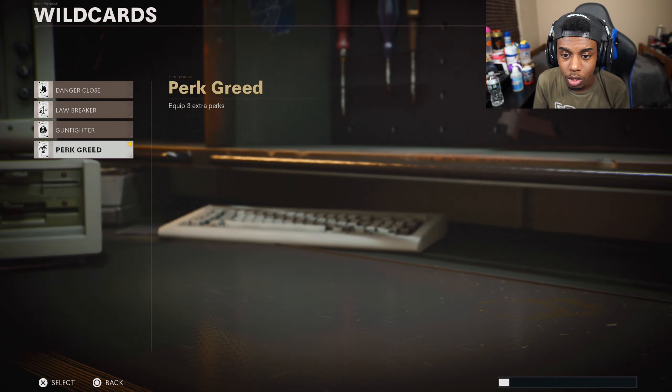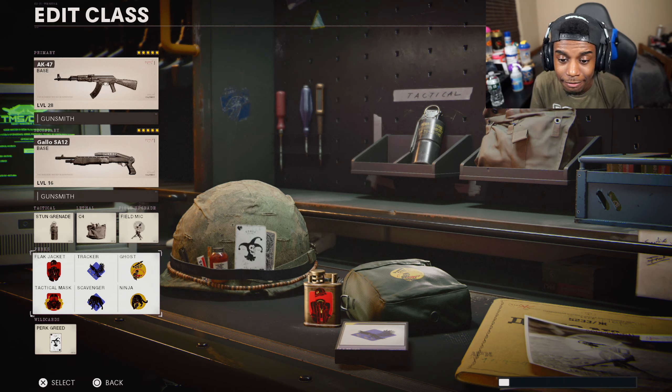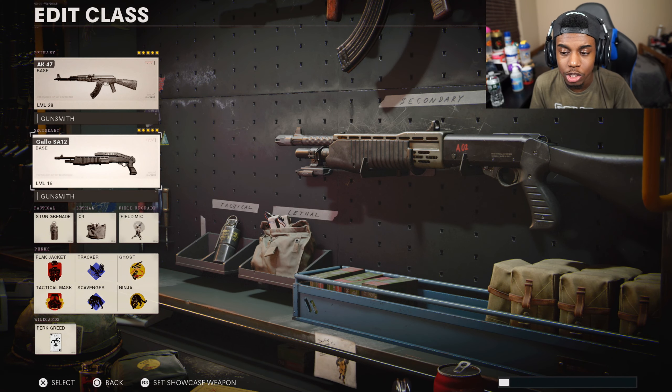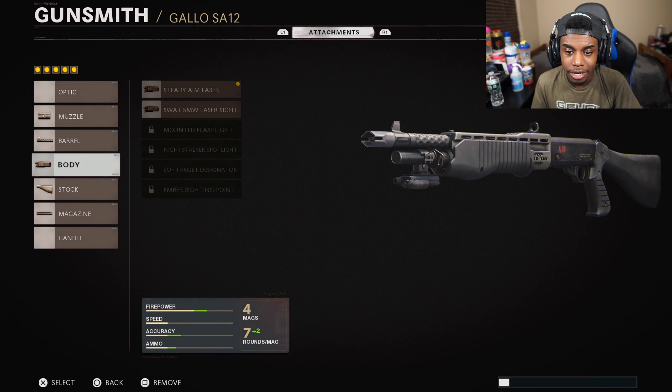I also have Quickdraw handle. For perks, I'm using the wildcard Perk Greed, giving me up to six perks: Flak Jacket, Tac Mask, Tracker, Scavenger, Ghost, and Ninja. I'm running Stun Grenade, C4, and Field Mic. Secondary is the Spaz-12 — the attachments for that are shown on screen now.